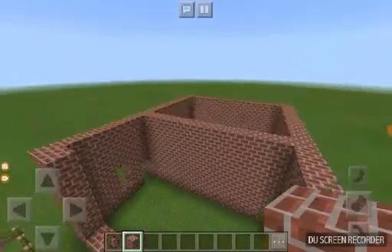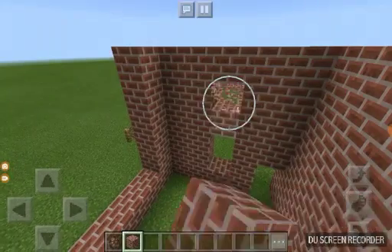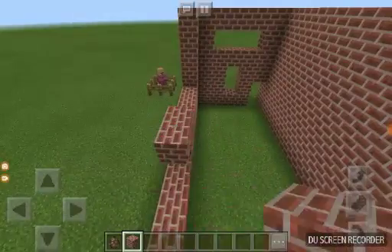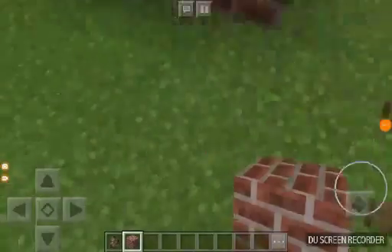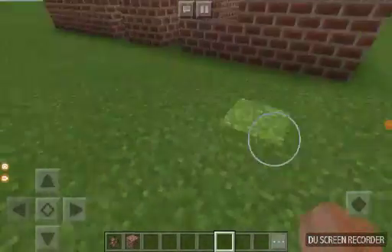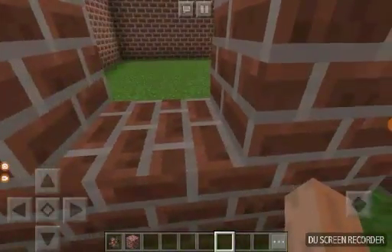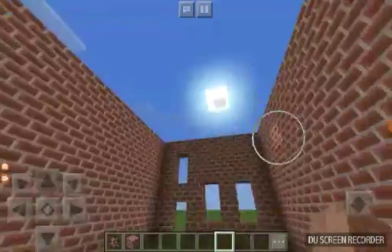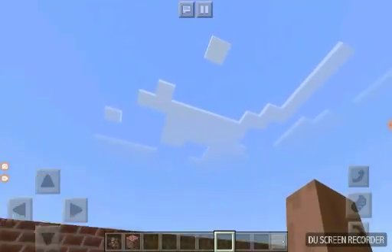We have to place a lot of blocks here. The villager said he liked how I was doing, so that's great. He has to like this because this is going to be a great apartment building.